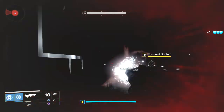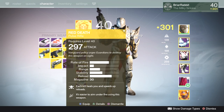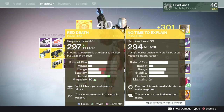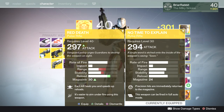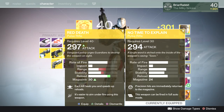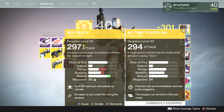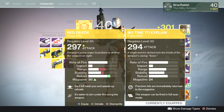In PvP, let me compare it with Red Death, which is one of my favorite weapons in PvP right now. You can see the rate of fire and the impact are very similar. No Time to Explain actually has better range and better stability, but a slower reload speed and a smaller magazine size. It's good in PvP, but I don't think it's as good as Red Death. Red Death gives you your health back after a kill, which is hugely good in PvP — you can kill a guy and be almost immediately ready for your next fight. No Time to Explain doesn't have that perk.